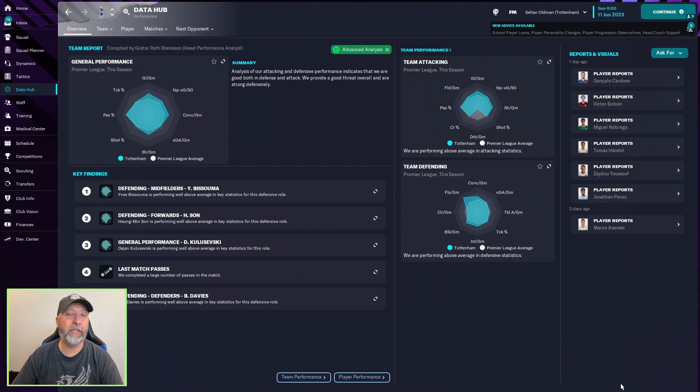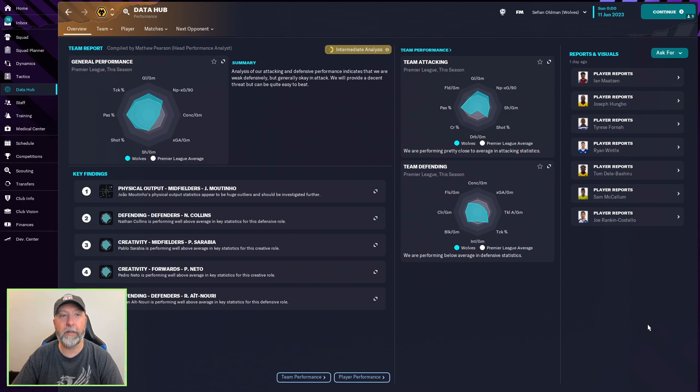Data Hub — as you can see, they're good in both defense and attack, but not all that great. We've seen some tactics where they are much higher up in the charts. Even for a third-place team, that seems a little low. But fouls per game are through the roof. Wolves are weak defensively but generally okay in attack — shots per game is a little lower, but they have fewer fouls made per game, which is nice. Everything else though, not great.